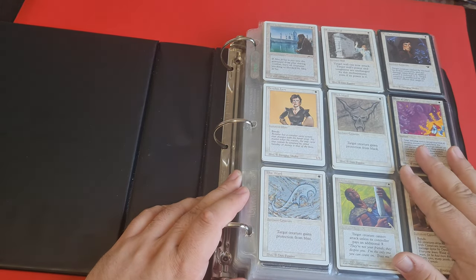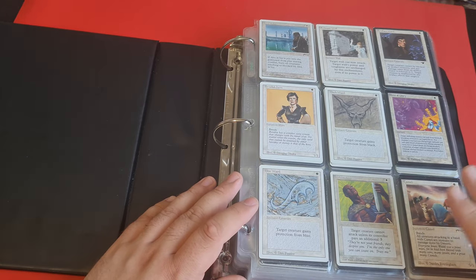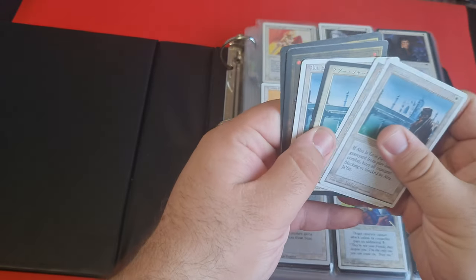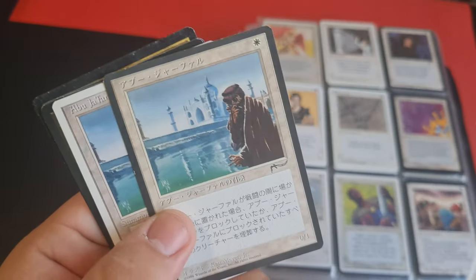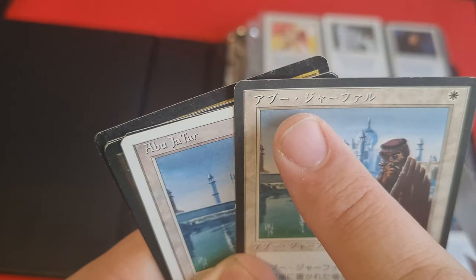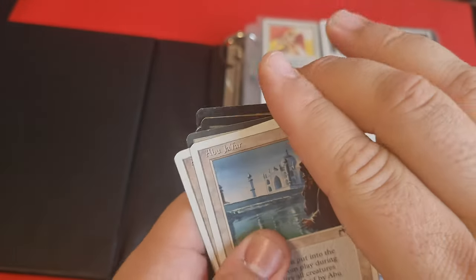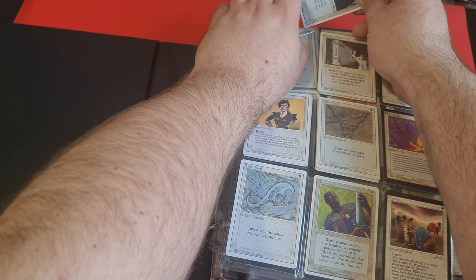As you can see, we do get some reprints. I tried to put the English language cards first. For example, if we take a look at Abu Jafar — I've got the English Chronicles first, and then, even though this black-bordered Abu Jafar is Japanese and looks cool, it's still the second card here, because it's all about alphabetizing the card, so I wanted to have the English name first.